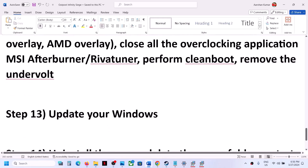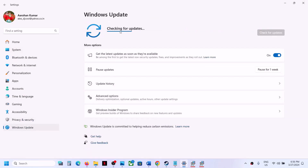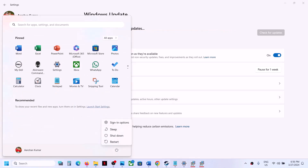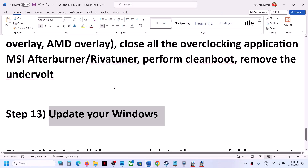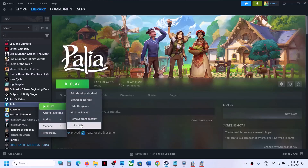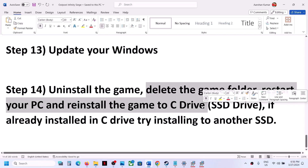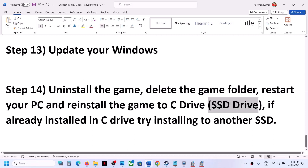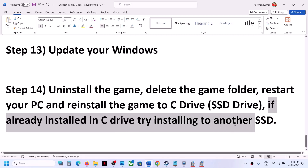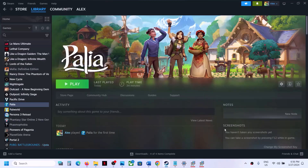Also if you have undervolted your computer, remove the undervolt and then launch the game. Next step is to update Windows to the latest version: open Windows Settings, go to Windows Update, click Check for Updates. Once all updates are installed, restart your computer and launch the game. Now the final step is to uninstall and reinstall the game. After uninstalling, go to the game installation folder and delete the game folder, restart your computer, then reinstall the game to C drive. If already on C drive, try installing to another SSD. One of the steps shown in this video should help you get the game running. Thank you so much for your time — please like this video and subscribe to my channel.